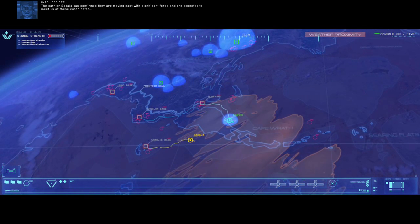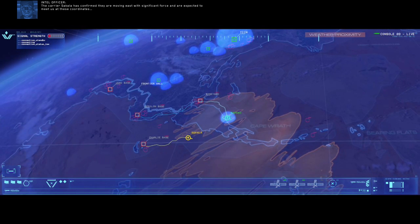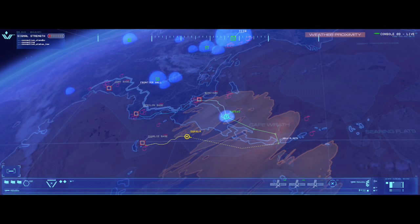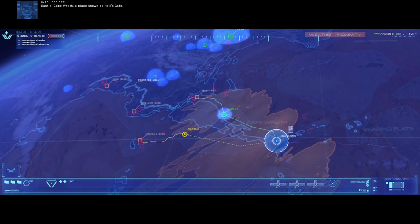The carrier Sakala has confirmed they are moving east with significant force and are expected to meet us at these coordinates — east of Cape Wrath, a place known as Hell's Gate.